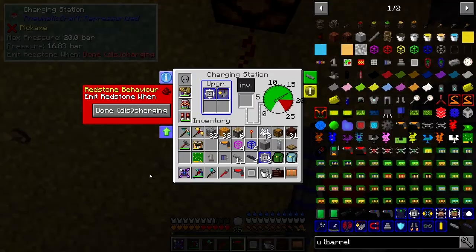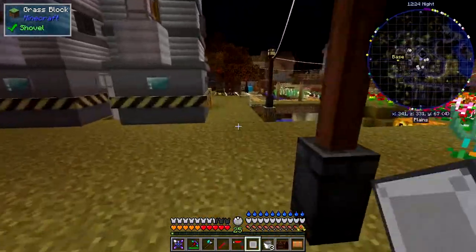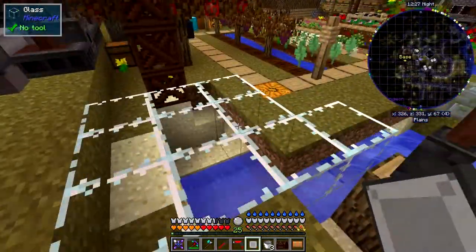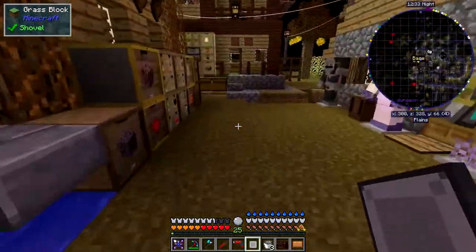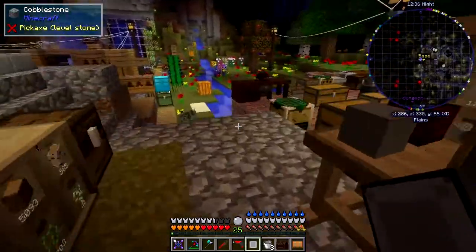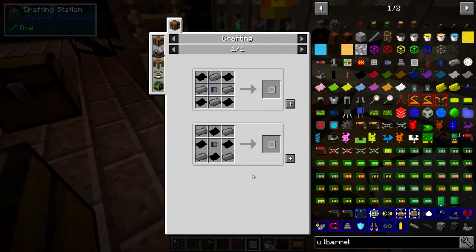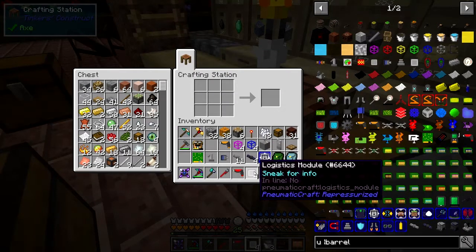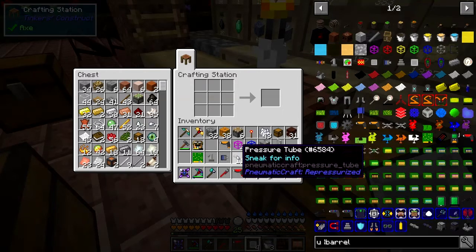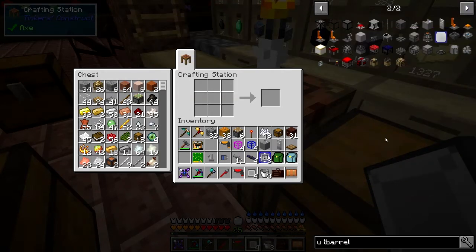Now let's go and build some more of these logistics units. I've got one already set up and I'm going to make another three for the refinery. The refinery is just another way of refining oil. I've already got three prepared in here so I can make four of these things. I've got pressure tubes as well, and we're going to have a look at the refinery.